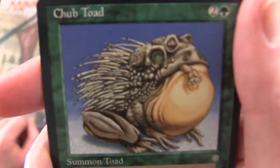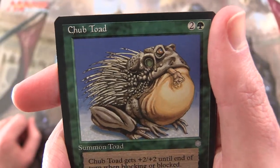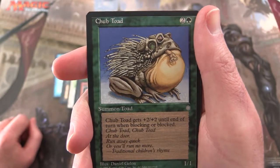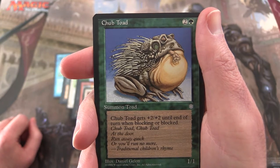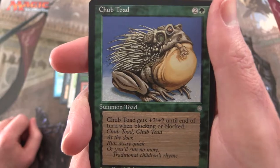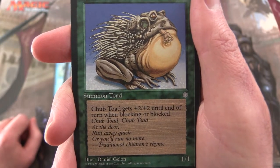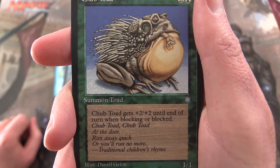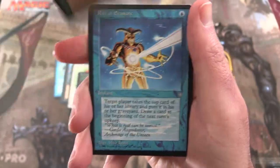Chubb Toad — Summon Toad, and he has just had a delicious meal, maybe one of those Keldoran guards. Pay 2 and a forest; you get to summon a 1/1 toad. He gets +2/+2 until end of turn when blocking or blocked. And here we have a delightful children's nursery rhyme: 'Chubb Toad, Chubb Toad at the door — run away quick or you'll run no more.' And that's what happens — the Chubb Toad will get you.